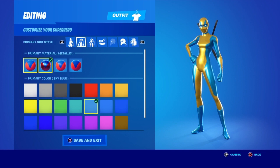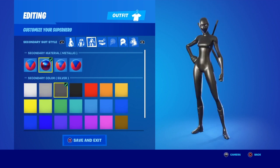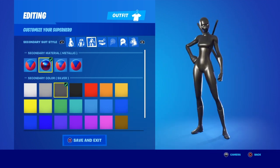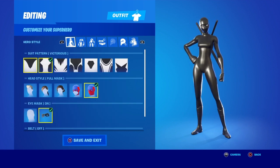Go metallic on the secondary too, then go silver and silver. In game it will look all black — look at that, look at how it looks. The back bling got taken off but it's working for the video anyway. All black looks good.